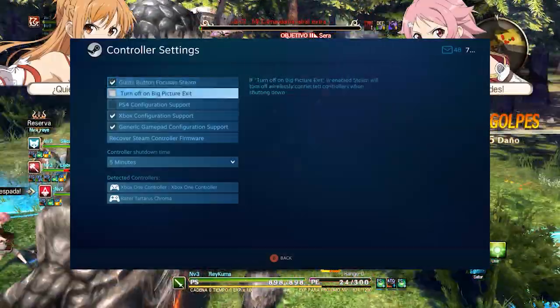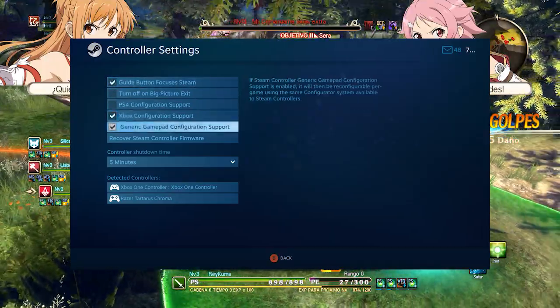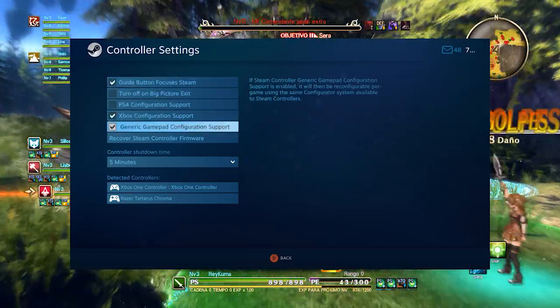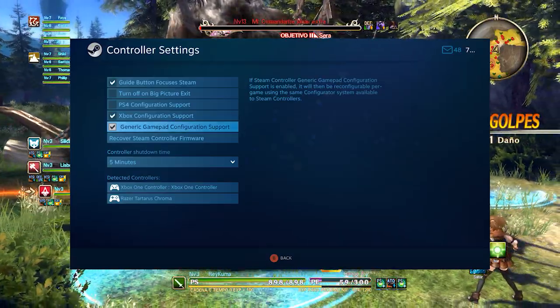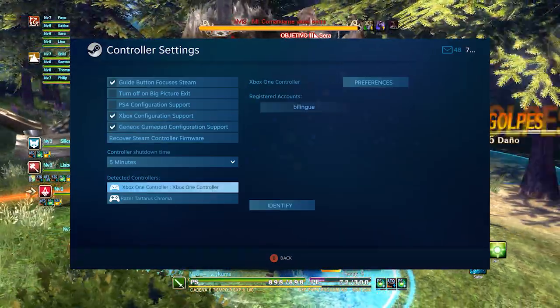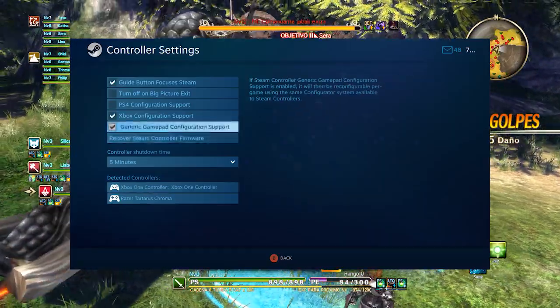OK, let's go to Big Picture mode on Steam. Just click on that control button on Steam. Make sure that you have these options selected: Xbox configuration support and generic gamepad configuration support. And we can move on.